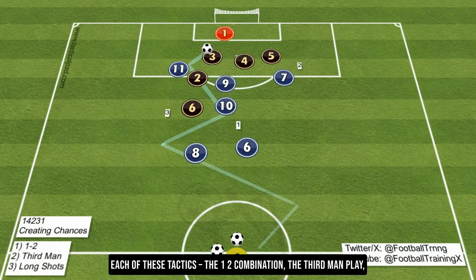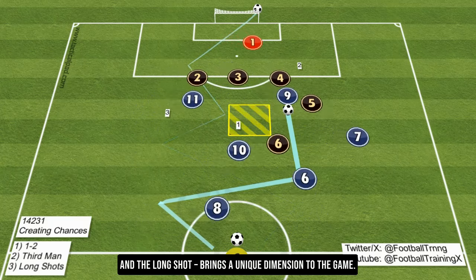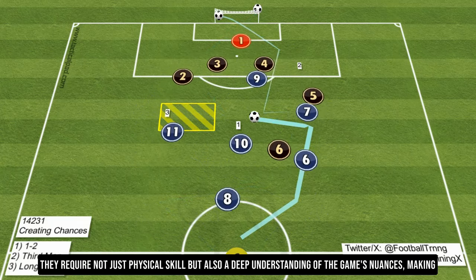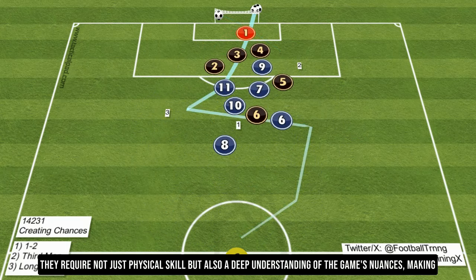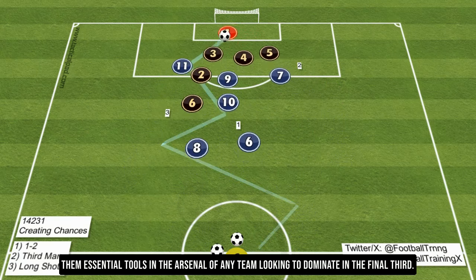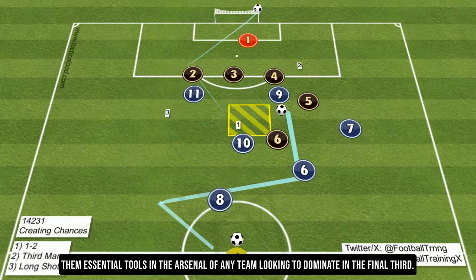Each of these tactics — the 1-2 combination, the third man play, and the long shot — brings a unique dimension to the game. They require not just physical skill but also a deep understanding of the game's nuances, making them essential tools in the arsenal of any team looking to dominate in the final third.